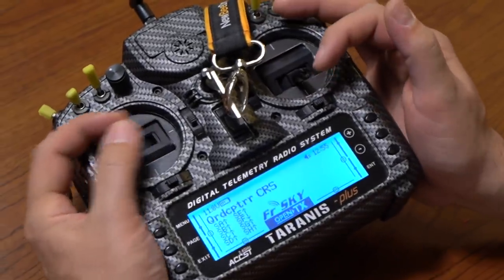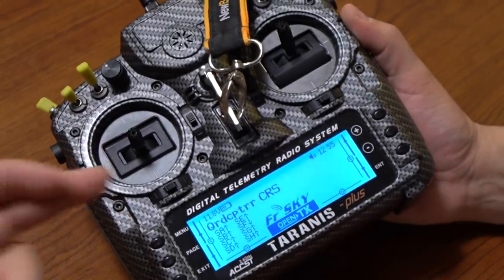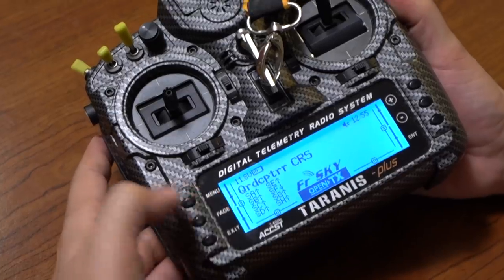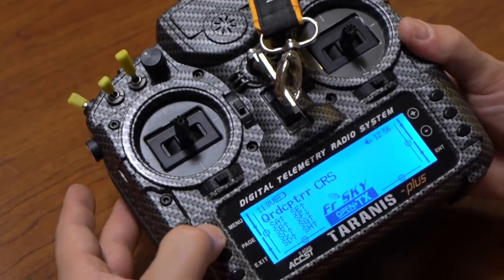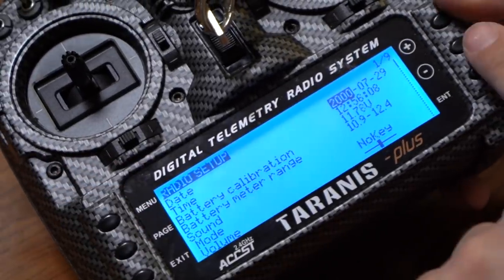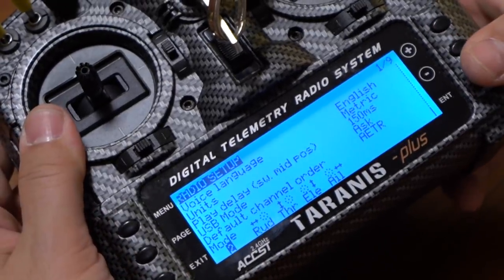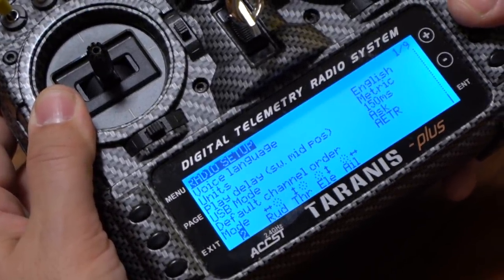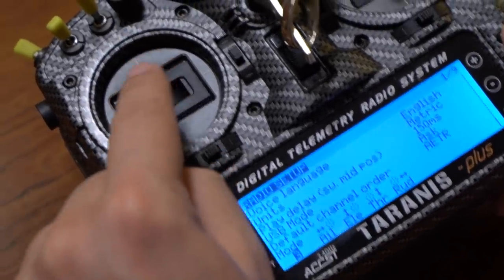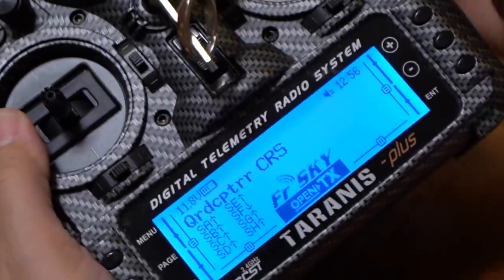Now we've moved the sticks — we've got a spring-loaded left stick and a non-spring-loaded right stick — but OpenTX still thinks this is the throttle. So the next thing we have to do is change the mode for our model. Long press menu, go to the radio setup screen, scroll all the way to the bottom, and at the very bottom we've got the mode of the radio. I'm going to change this to mode three: aileron and elevator on the left, throttle and rudder on the right.